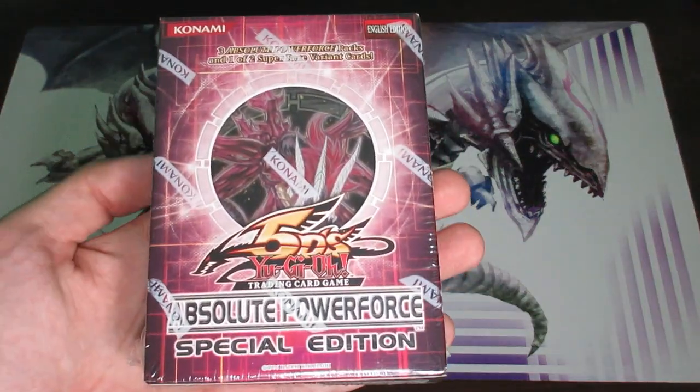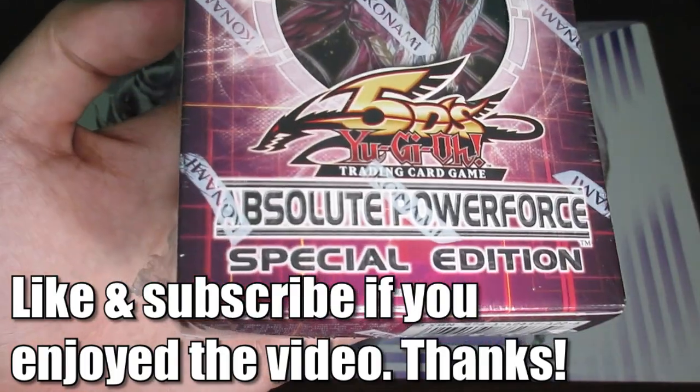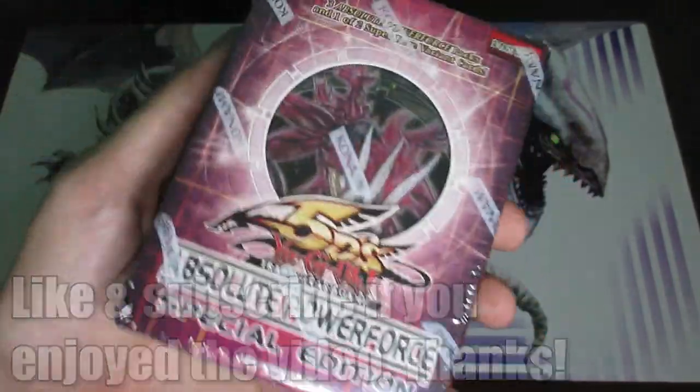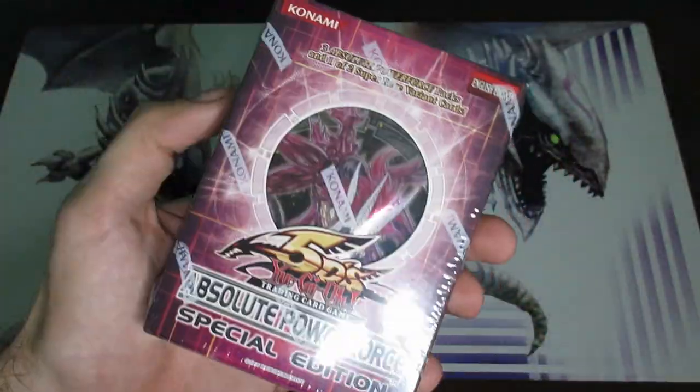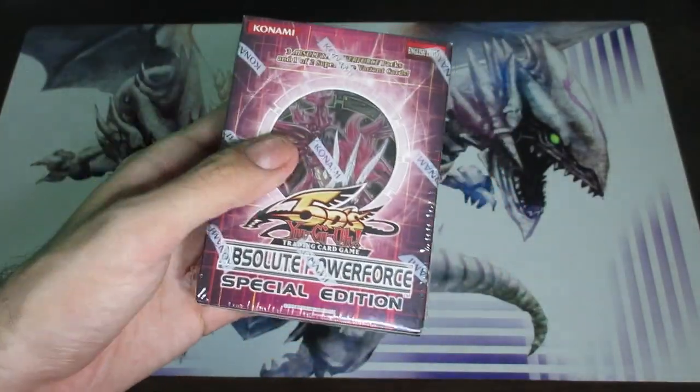Welcome everyone to another Yu-Gi-Oh! Special Edition unboxing. This time we are doing Absolute Power Force in the 5Ds era. During this time all these products were actually sealed like this with Konami's seal, which is why it's like this, but I'll go ahead and unbox them just a bit.